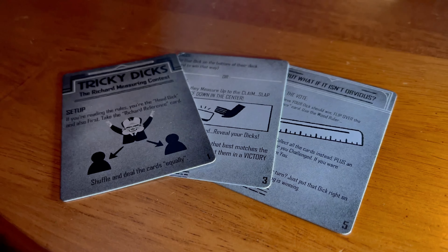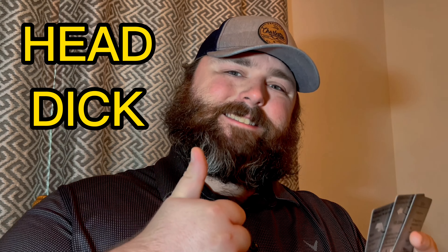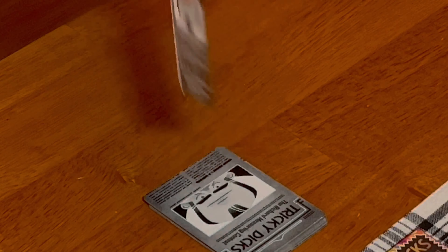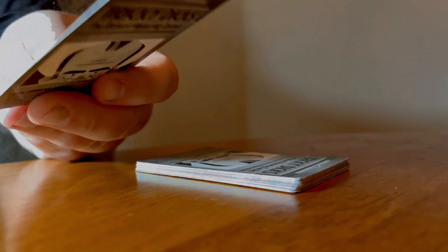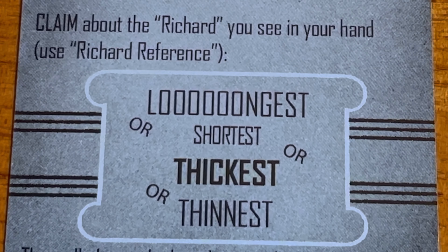Let's walk through the setup and then we'll get to the how to play. First, pick a player to shuffle the whole deck of cards, then distribute them evenly based on the amount of players. Once receiving their cards, players can shuffle their stack of cards again if they like, but they don't have to. Players will create a stack of cards face down and keep them close by. The first player to grab the rules card and read it will be the head dick, meaning they will be the first person to go. That's how you set up.